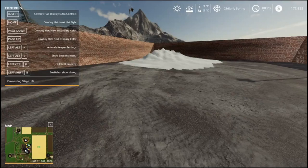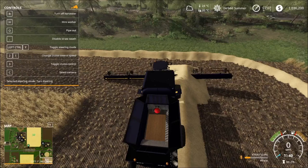Alright guys, this is episode 2. We went ahead and did all the contracts up to day 3 - mowed every single part of doing all the grass around, and we got over 119,000 liters of grass that's going to be turning into silage right now.